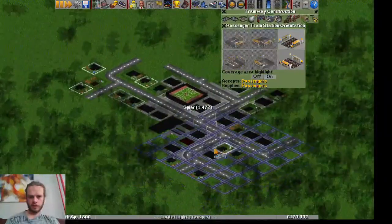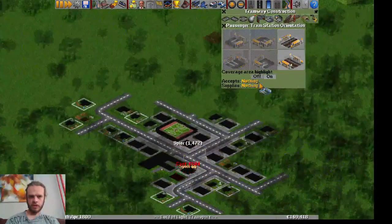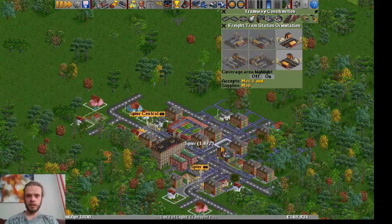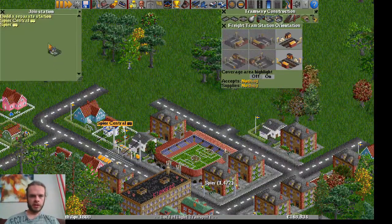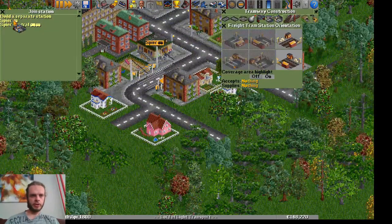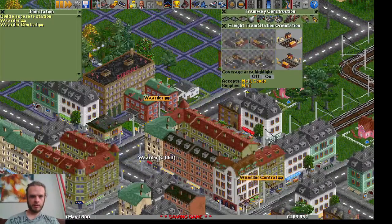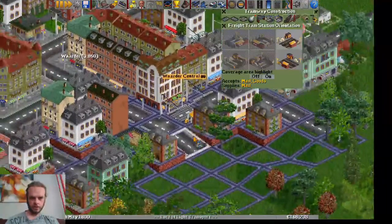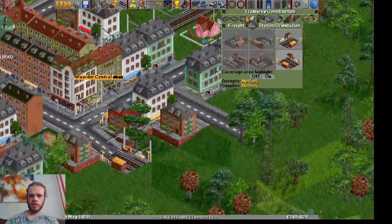Let's do that in Speer as well — it's quite elongated so we can do two tram stations over here. And before the town gets angry — because for some reason the town council gets really angry even if you just place stations — let's place some freight stations as well in a separate location. That will mainly be for mail, so we're going to transport mail there. And one somewhere over here in Waarder Central. I'm going to change the names later as well.